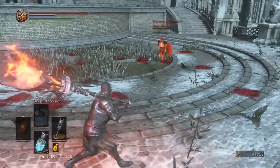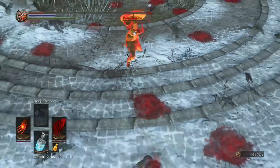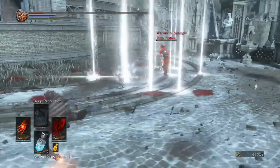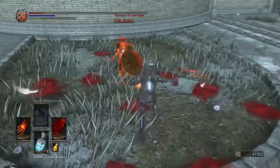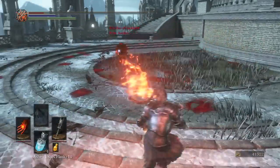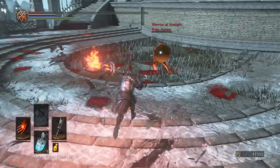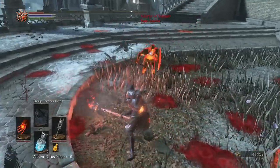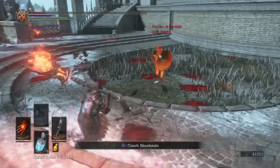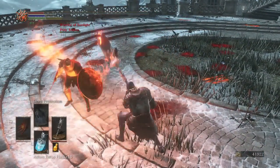I'm going to get my Estus or Ashen Estus chugging. He is down to one hit point, which means Dark Fist! Oh my god — is Solaire's sword quicker than the Dark Fist? It might be. I'm going to have to pull back out the Gargoyle Hammer. That was terrible, all those Solaire slashes. I wish I had a Fire Bomb — why don't I have a Fire Bomb? Yes! Yes!